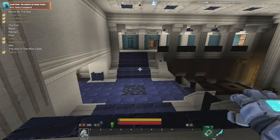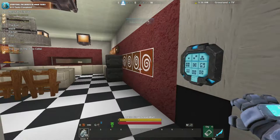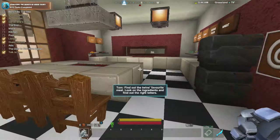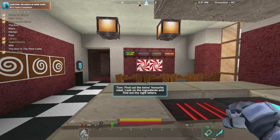The end, maze, kitchen, pool. I assume kitchen would be maybe over this way. Bar kitchen - there we go. Boy, it is dark. It's got a full bar - interesting addition to a house. The kitchen is lovely. Find out the twins' favorite meal. Look at the ingredients and find out the right letters. Little hint underneath. What ingredients do we have? One, two, three, four, five, six. Chisert egg, brown mushroom, turnip, horn, melon, wheat.